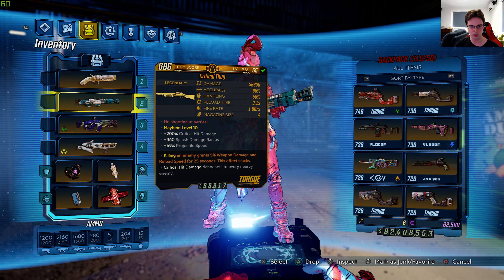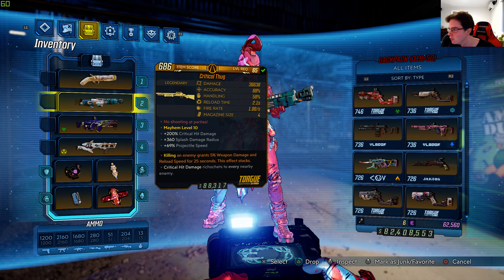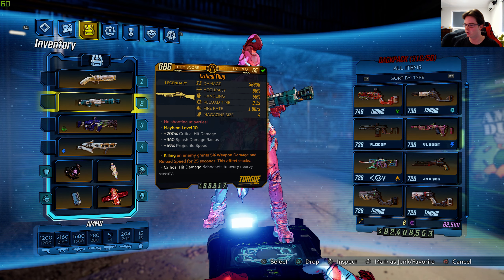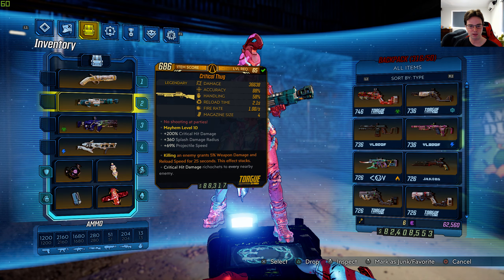We'll show that off very shortly. I got this gun from a World Drop in Arms Race DLC 5, and you can also get it to drop from a chest — it's in the middle of the map, right-hand side kind of, so middle-right. Anyway, let's give this gun a shot.